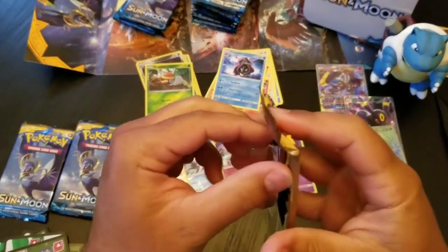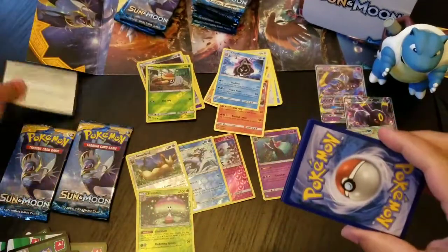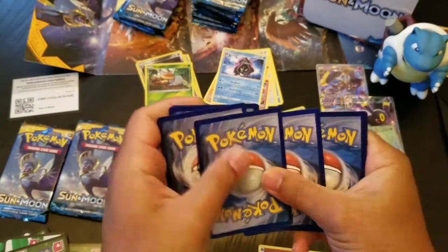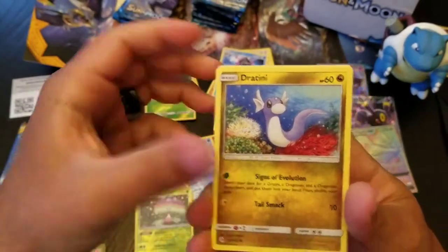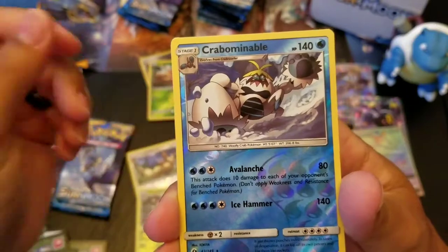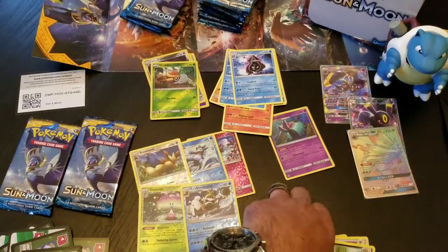A Gallade pack — let's see what's in here. Looks like Christmas. There you guys go — have that code right there. Let's just slow roll it. It's probably a green code — that's the way our luck's been going. Chinchou, Boldore, Switch, Alolan Persian, Reverse Holo Comfey — another Reverse Holo Rare. And a regular Clawitzer. That's two Clawitzers in a row. Alright.